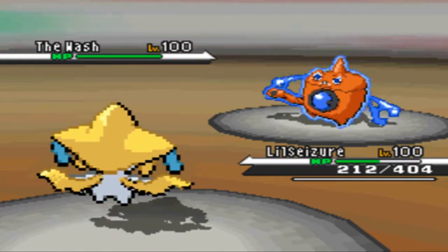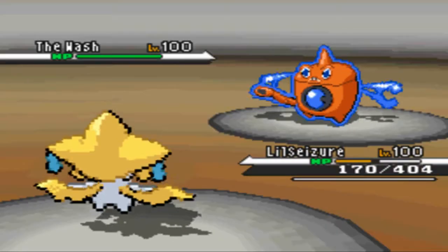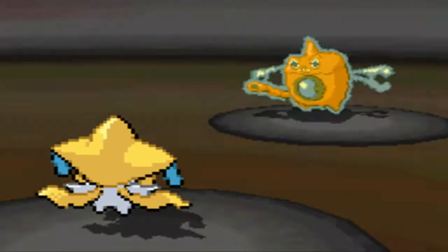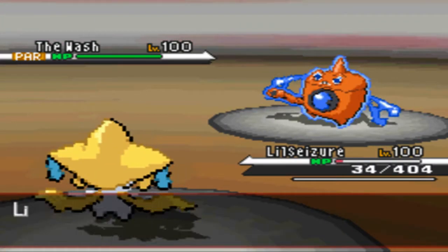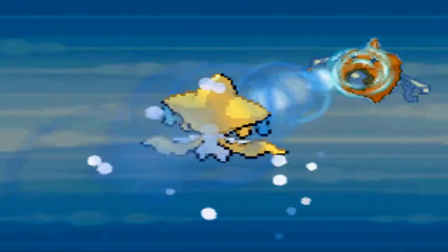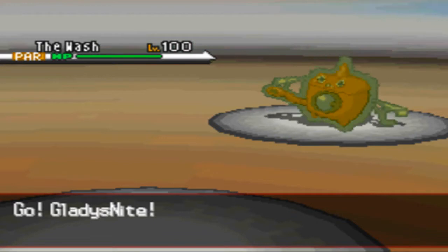I'm going to send in Lil' Seizure because I know that even if he is Modest Choice Scarf, I can take at least two Hydro Pumps and then get a Thunder Wave off. I didn't go for the Zen Headbutt because I honestly didn't see the point — I basically just wanted to get a Thunder Wave and then a Wish off. That way I can go ahead and send in Gladys Knight, who can possibly just sweep the rest of his team.